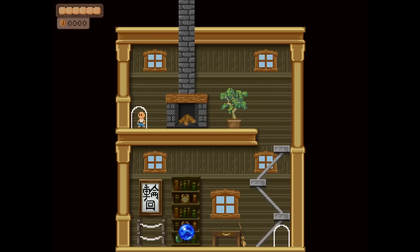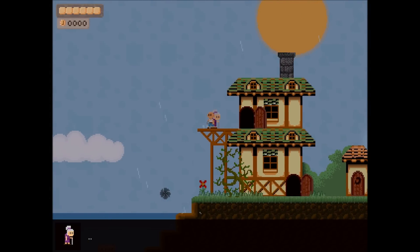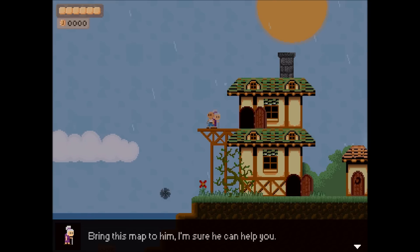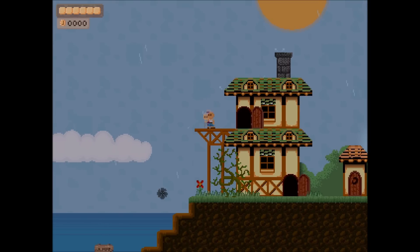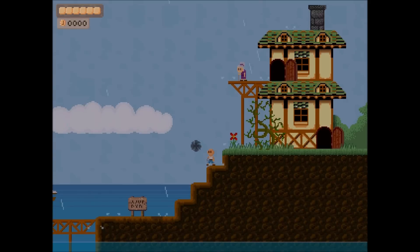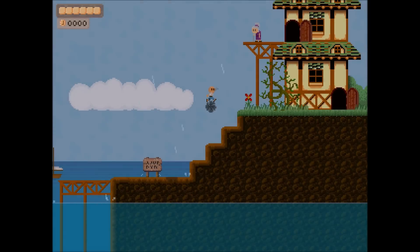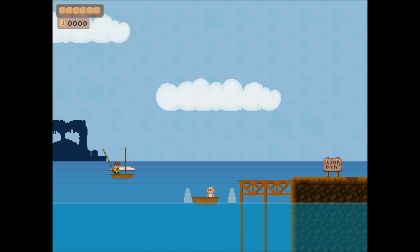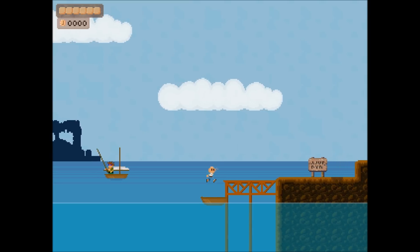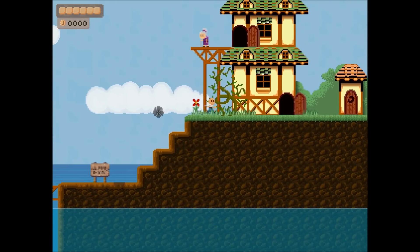I'll cut over to some lighter gameplay. The map didn't crash the game collecting it — great. There are items that I think will let you teleport between islands later but can't use as of yet. The first thing you're actually given in the game is a boat, which will automatically appear whenever you touch water and come back to you whenever you touch land. That's quite handy.